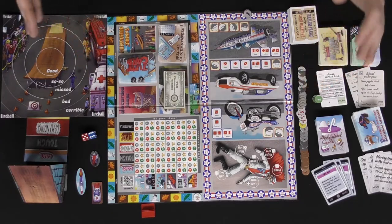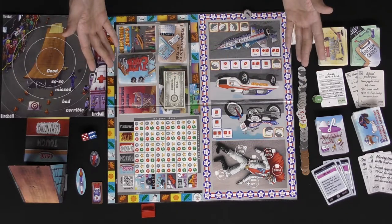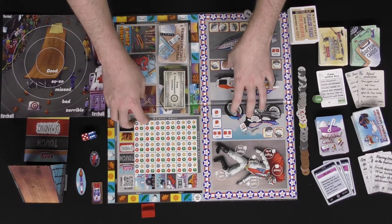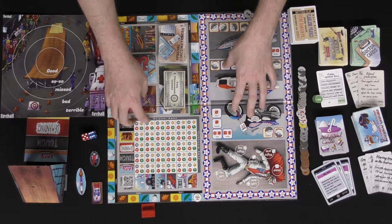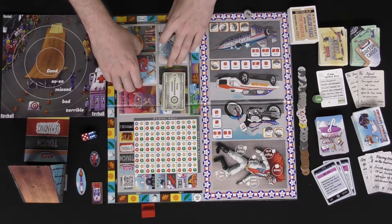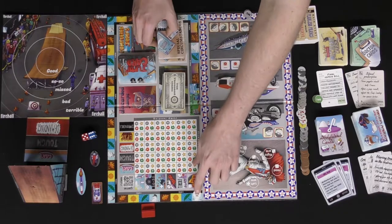Here we have a game of Fearless Franco set up for three or more players. First, take the main board and place it in the middle so everybody can see it. Place all the money in the banking area, place the special circumstances and jump decks in the spaces provided making sure they are shuffled, and place the time token on the marker for year one on the season track.